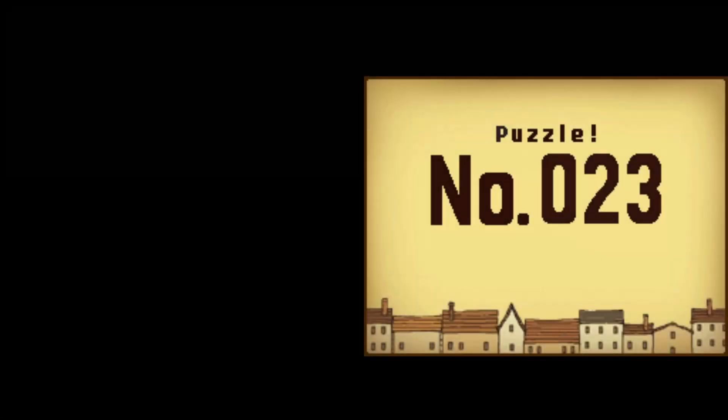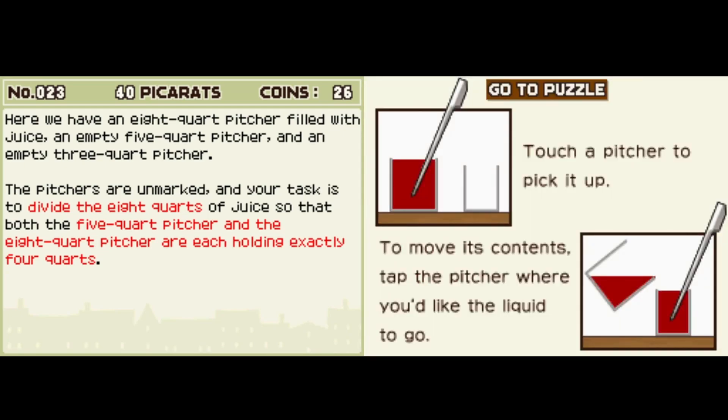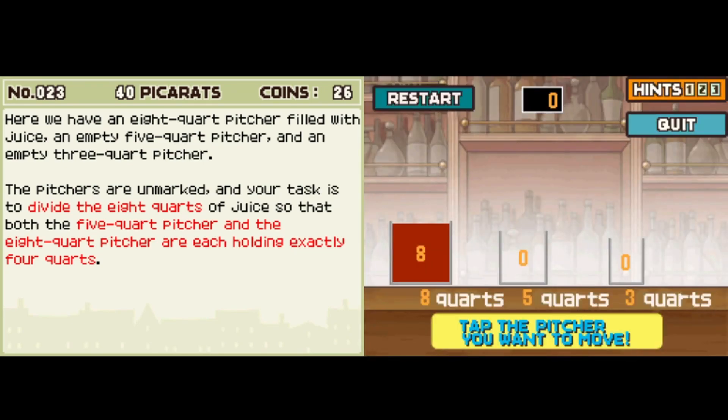A very subtle setup for a puzzle here. Here we have a full eight-quart pitcher of juice, an empty five-quart pitcher, and an empty three-quart pitcher. The pitchers are unmarked, and your task is to divide the eight quarts so that both the five-quart pitcher and the eight-quart pitcher are holding exactly four quarts. Touch a pitcher to pick it up; to move its contents, tap the pitcher where you'd like the liquid to go. So we want four, essentially. Five minus three is two, so...